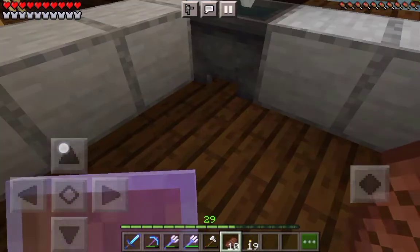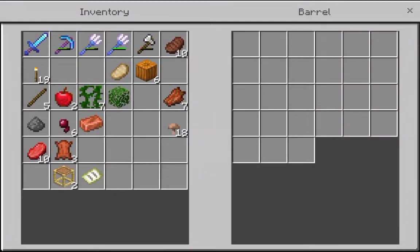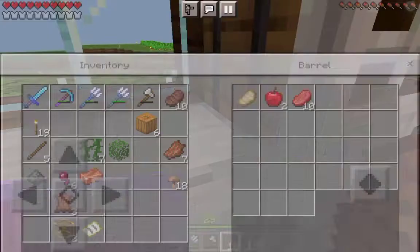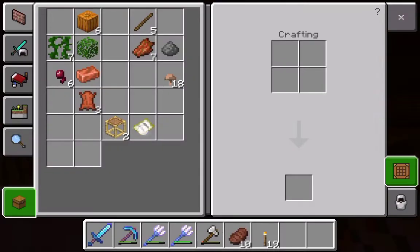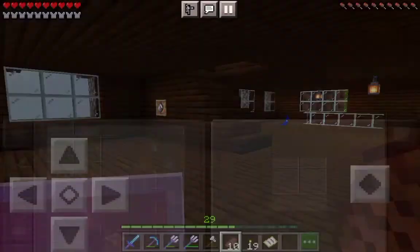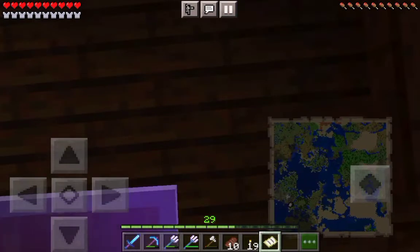There's a faucet to wash your hands, the fridge where you put some stuff. Oh yeah, the map — this is our conquered territory so far.